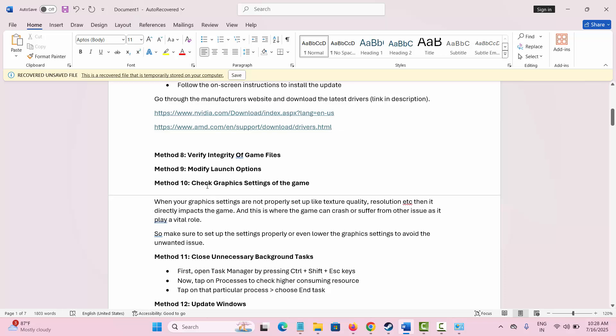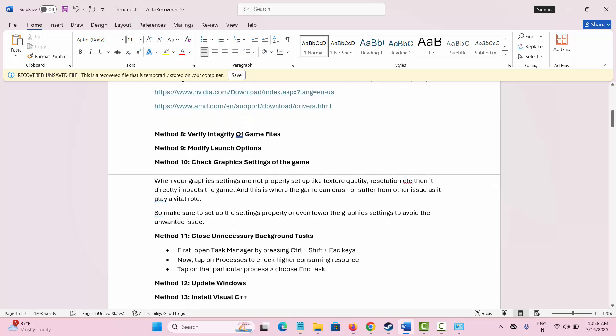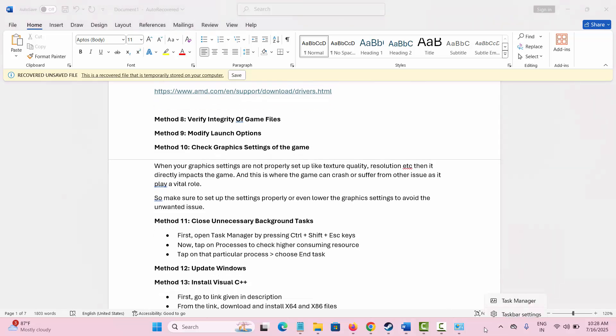The next solution is to check the graphic settings of the game. There are many graphic settings, and if they are not configured properly some issues can occur. Check the texture quality and resolution as these directly impact the game — make sure to configure settings properly or lower the graphic settings to avoid unwanted issues.